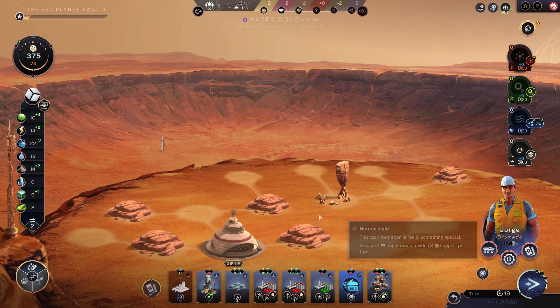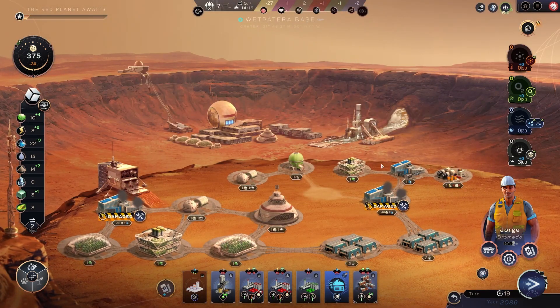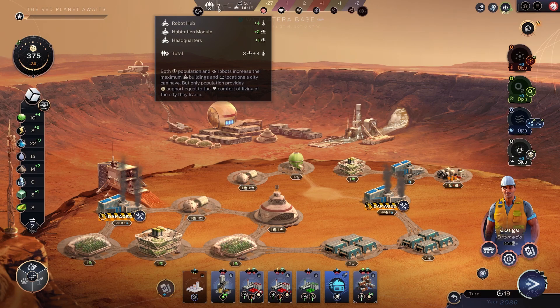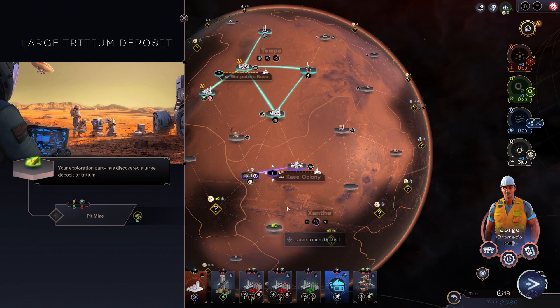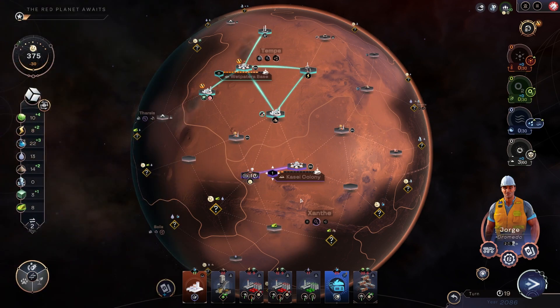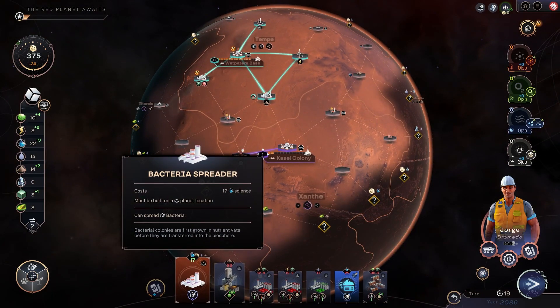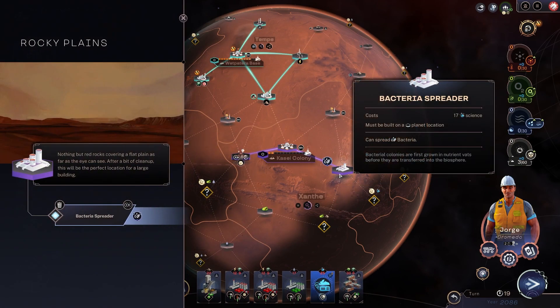Immediately let's put some robots there. And I think we'll claim that. I wonder if... oh now I can, I can in fact delete a robot facility. Back down to five population — I might do that now before I forget. Large tritium deposit — that would be worth tapping. However, I really want to buy the bacteria spreader. Let's just do it. Bacteria spreader.